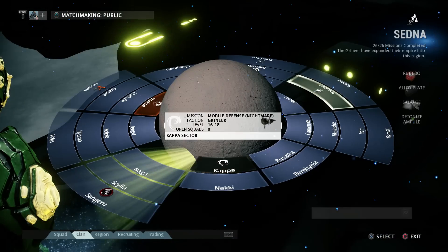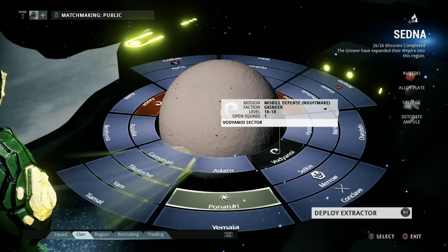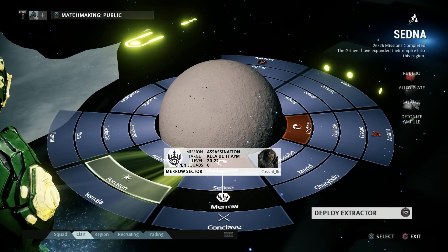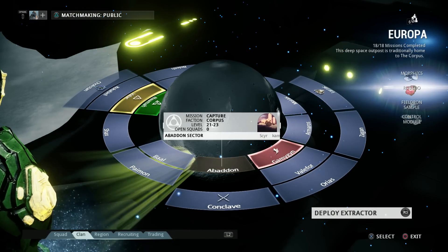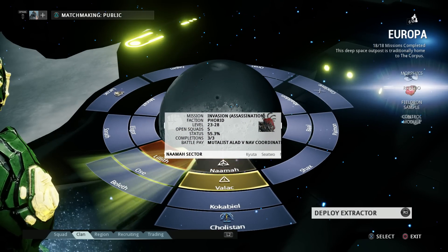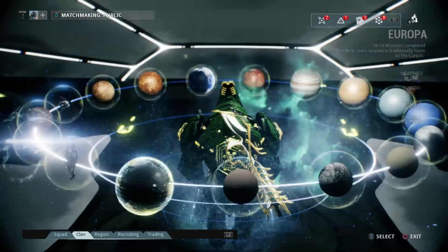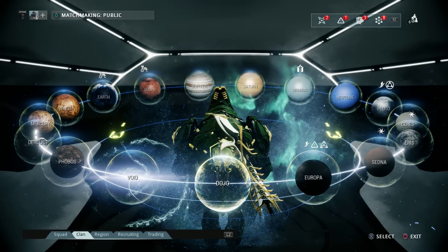Sedna is where you get Saryn, and you've got to fight Kela de Thaym. Then on Europa is where you get Nova — Namah is usually the node, though it's actually an invasion right now. The dojo is actually where you get the Banshee, the Volt, and the Zephyr.